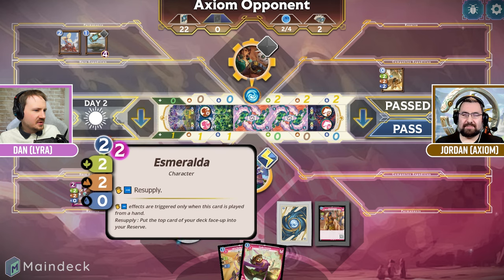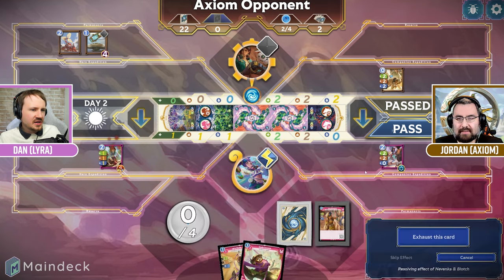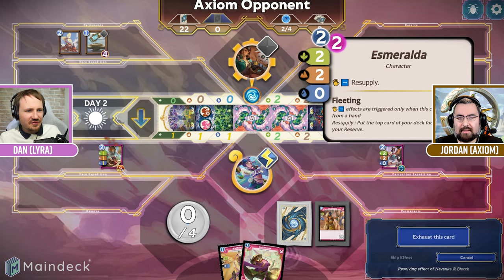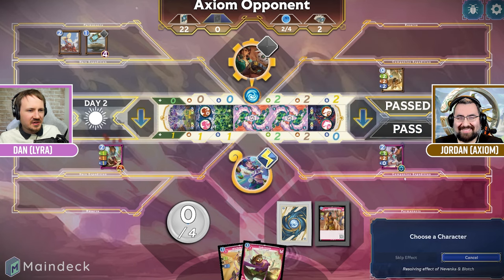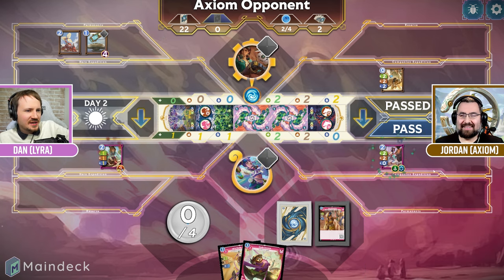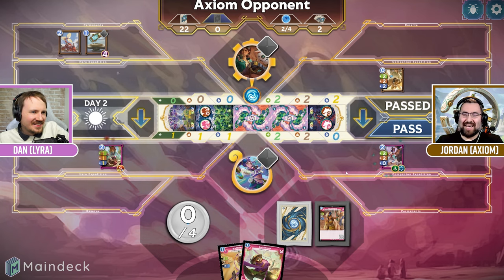Looking good for me then, because what I can do is I can play this Esmeralda over here. And then before I pass, I'm going to use my hero ability and hope to roll a two through five again. Now Lyra is a faction of randomness, so we'll see. We rolled a six — so I guess she's going to be anchored instead.